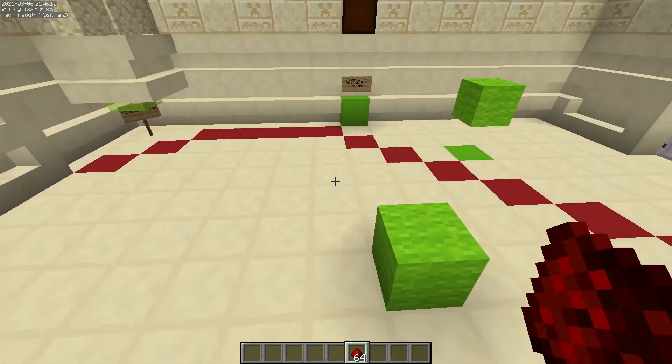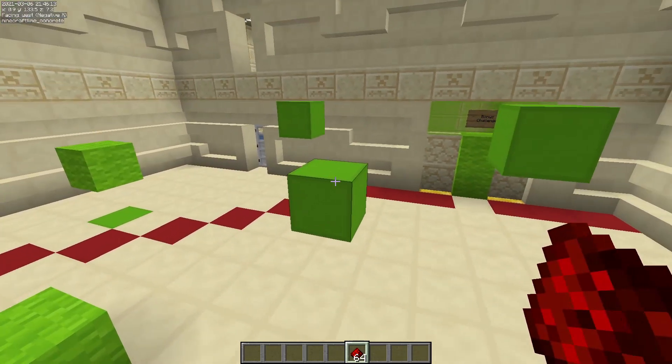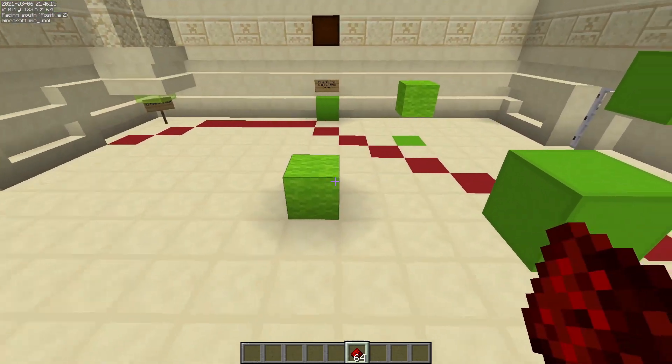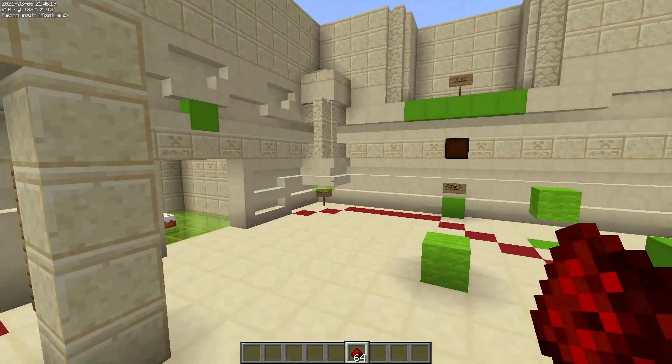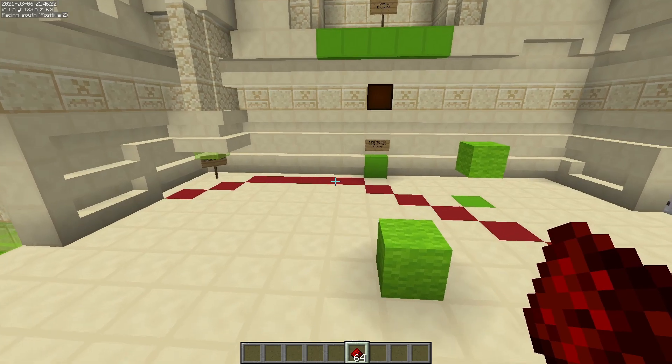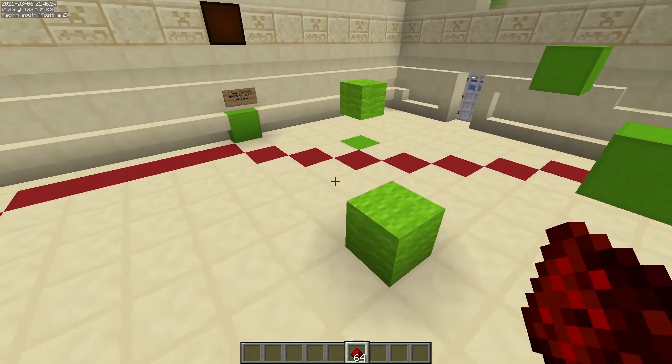But you're not allowed to break or place any of the blocks that are already existing. At some points you may also get some pistons — pistons you're only allowed to move blocks that you've placed yourself and gotten out of inventories via the previously stated methods.